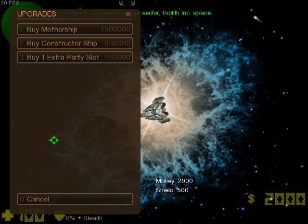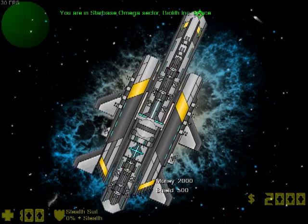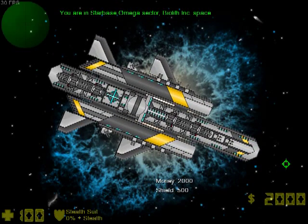The big upgrade is the mothership — it's both figuratively and literally big. Let's buy it. We're prompted for the ID of the person who will pilot the mothership, so let's enter ourselves. Oh my god — this is the mothership! The graphic was very kindly provided by Cyril Yukimaru, so thank you very much for that. It is amazing.